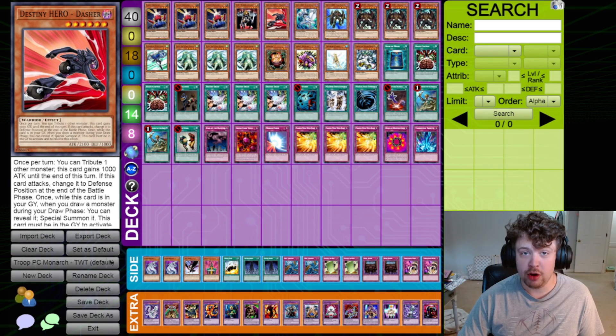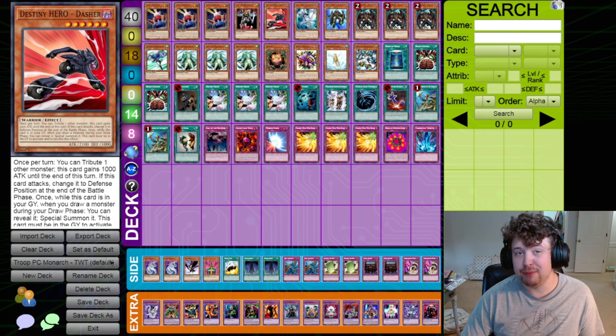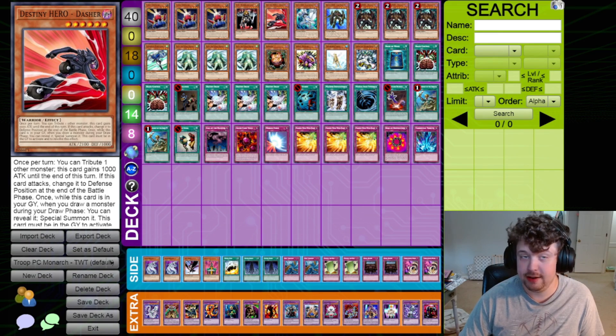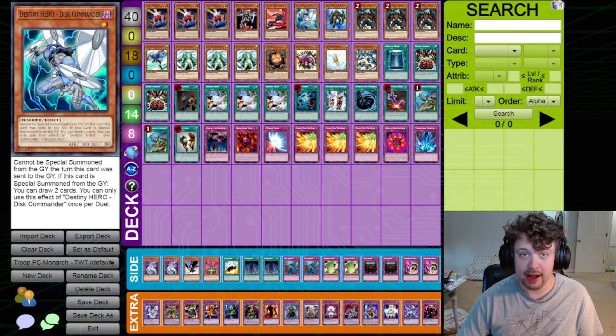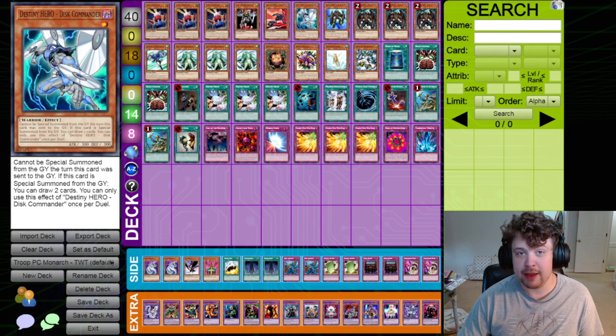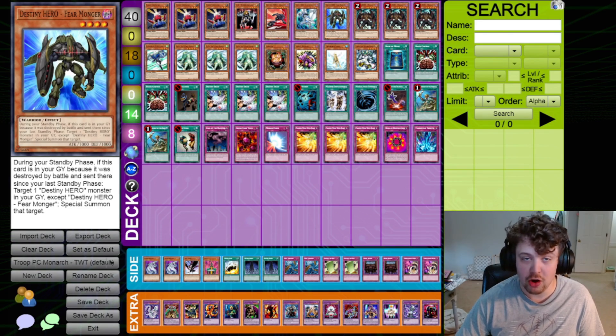One Destiny Hero Dasher. This is one of those cards that's kind of here and there, but you want to have another Destiny Hero name so your Destiny Draw is always live. It's also really useful for unbricking your draws, as I'm sure many of you who just went through DPE format understand. One Disc Commander. Disc Commander has been errata'd since this format — his original text was simply: if he is special summoned from the graveyard, draw two cards. He is one of the most useful cards in this deck because of the resource generation he provides. One Fear Monger, which is actually really interesting — if it's destroyed by battle, you'll be able to bring back your Disc Commander the next turn, meaning you'll draw two cards.